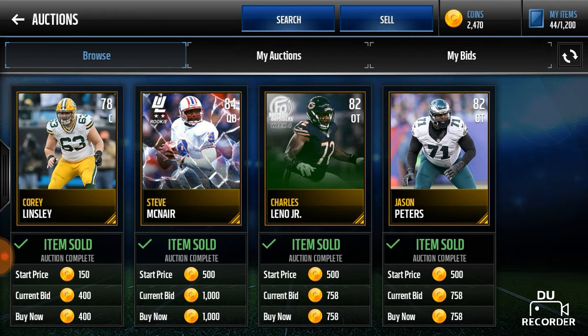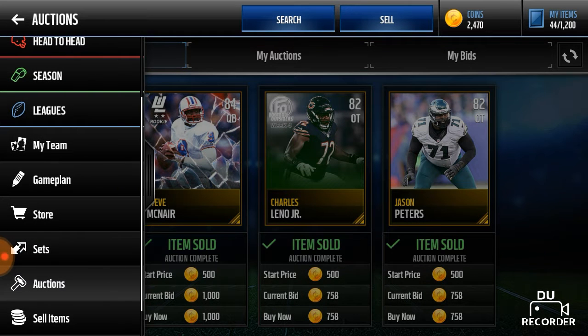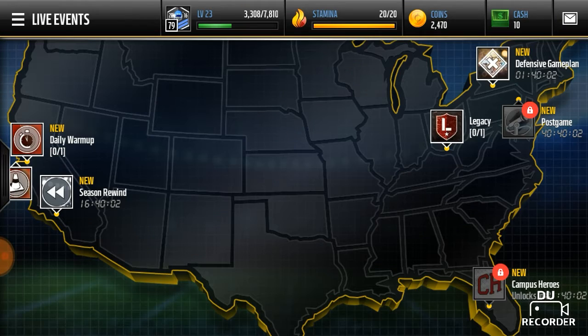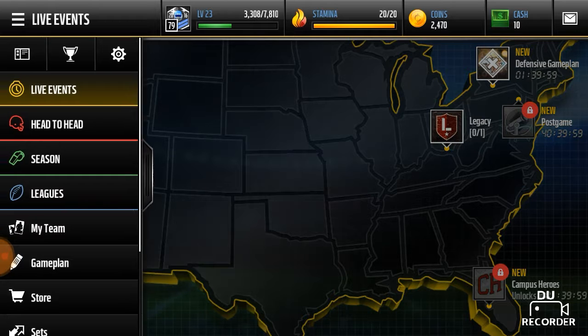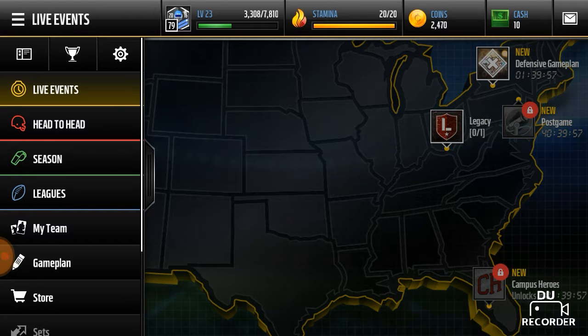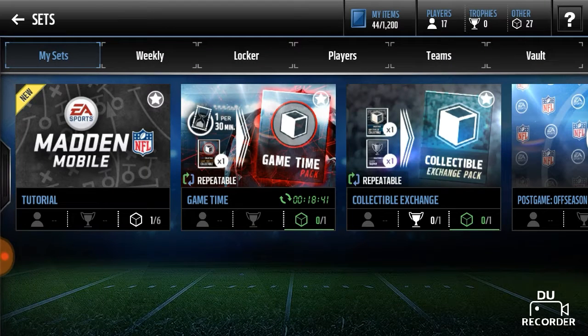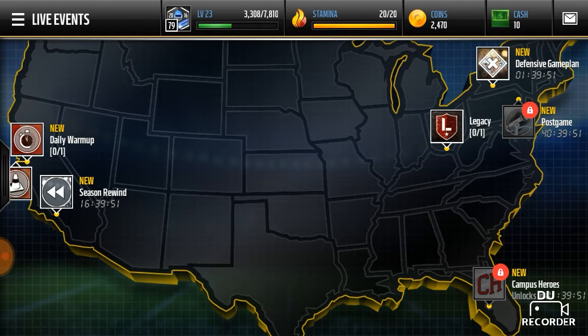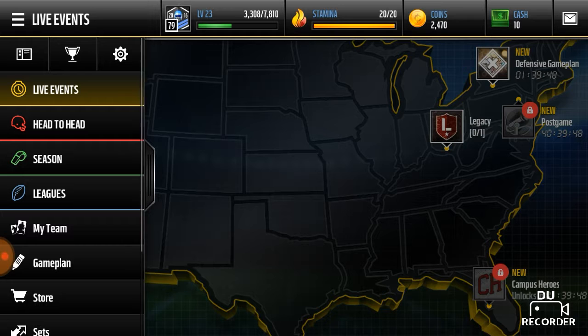I actually have a snipe up on the auction house right now — I found it for like 2,000 but it's worth 5,500. That's the way to get tons of coins and tons of players: sniping. Remember to rewind and look at those snipe filters and put them into your auction house and see what you can get.